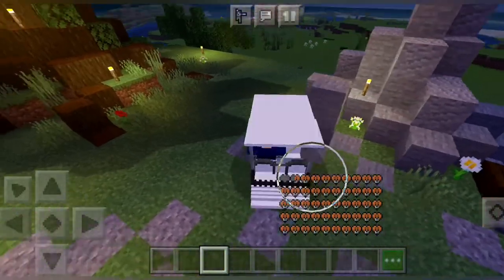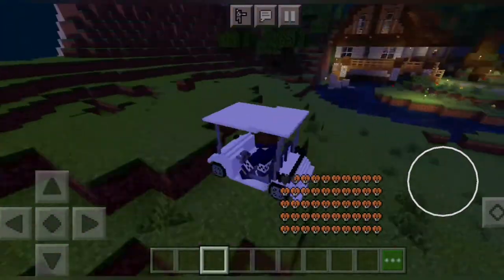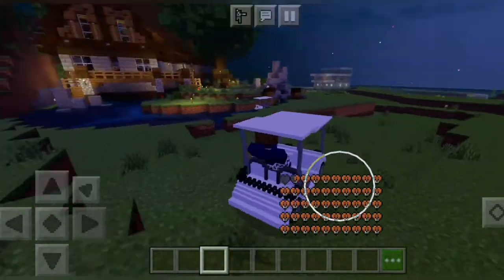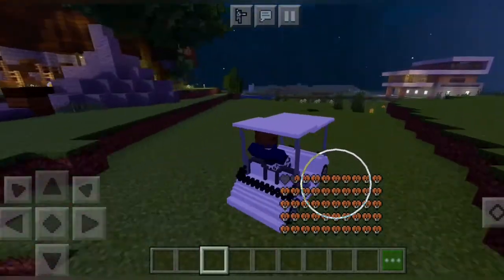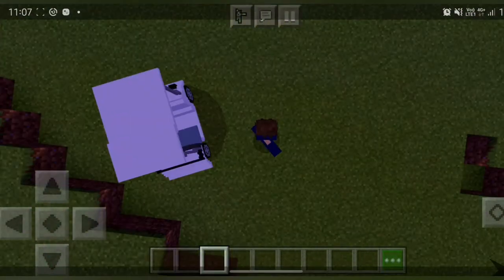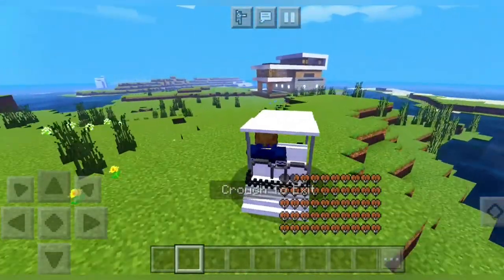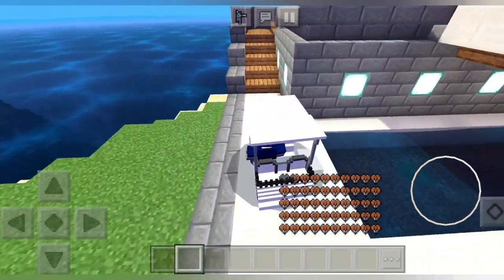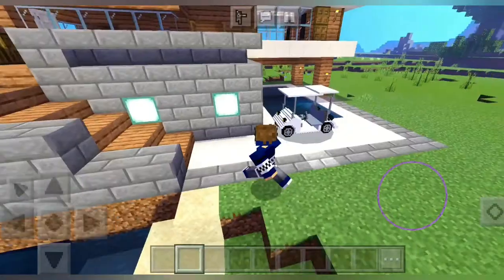So this golf cart cannot jump, but it's really fast and you can travel anywhere you want. I'll show you how you can get it in your Minecraft PE world — let me just park this cart beside my house.